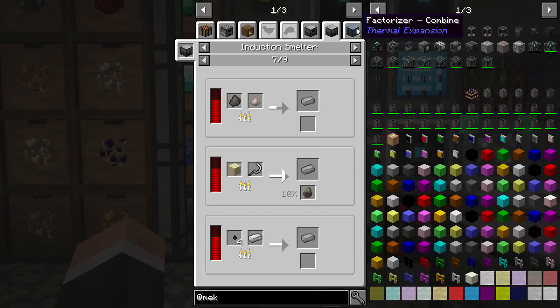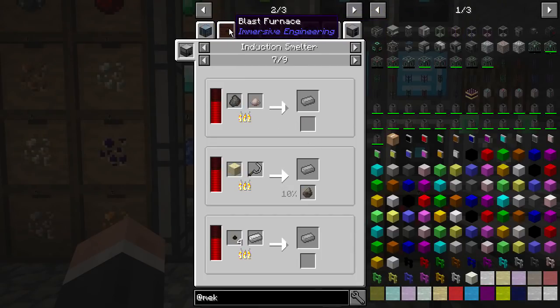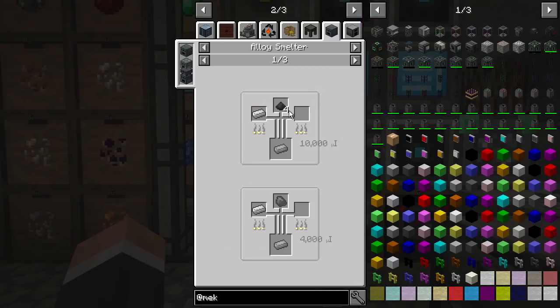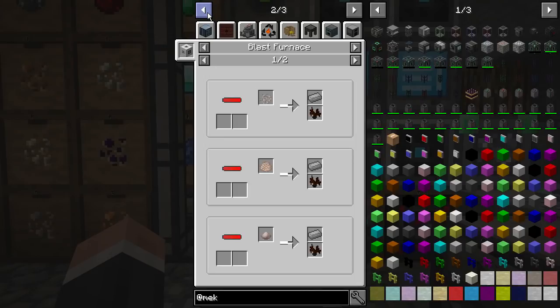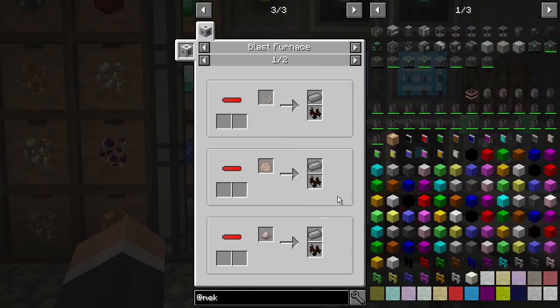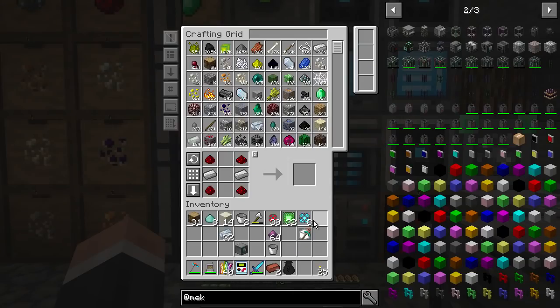Steel is made from coal and iron — that seems to be the best way, maybe using the blast furnace, but the blast furnace is so slow. You can't just put coal in directly without pulverizing it. So I'm going to have to make some steel because I think we'll just power it using a few cables — basically the builder goes as fast as the energy you can give it.